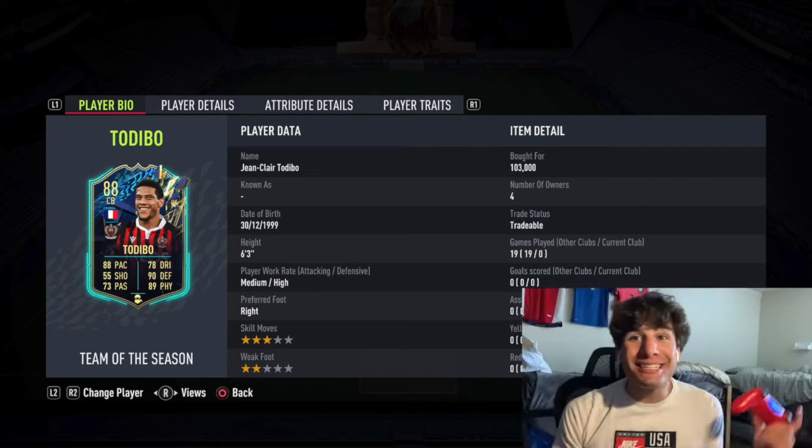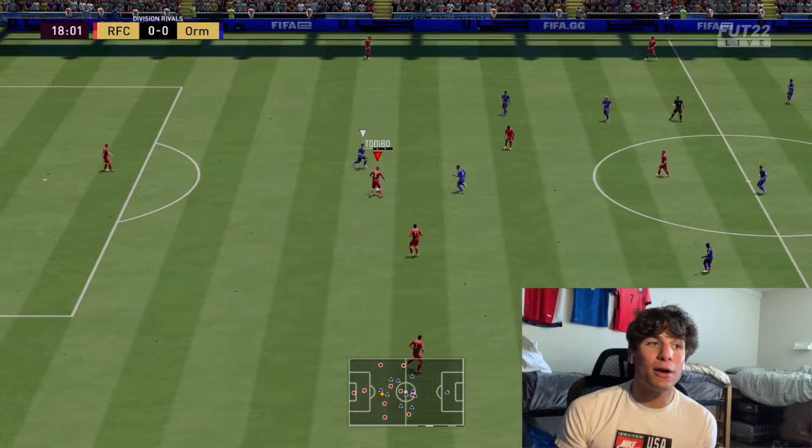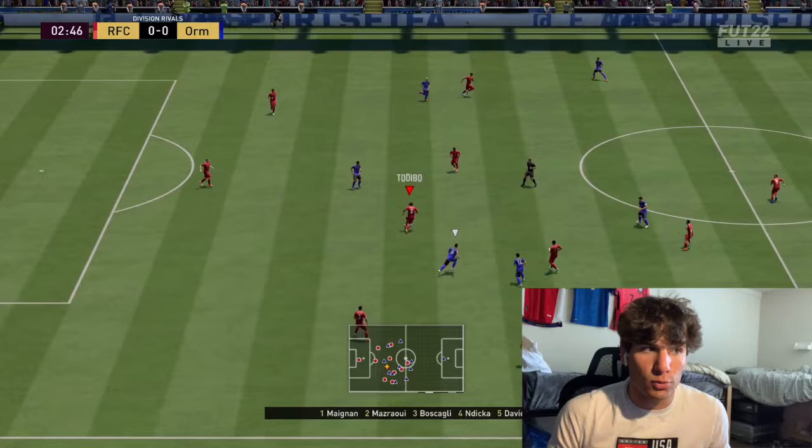Today we're doing a play review on 88-rated Todibo. He is a 6'3" center back, French, from Ligue 1 — a lot of strong links there, medium-high work rates, the best work rates for center backs by far. Very few center backs that are good this year are 6'3". A lot of the good center backs like Marquinhos are short, around 5'11", so having a good center back that's 6'3" is definitely a bonus. Right footed.